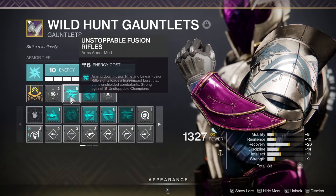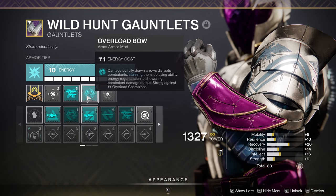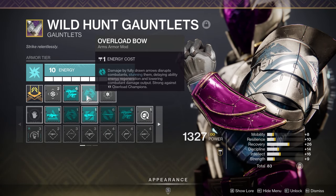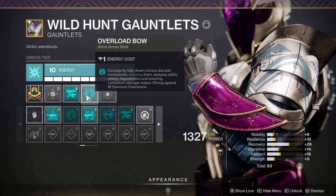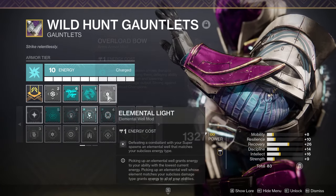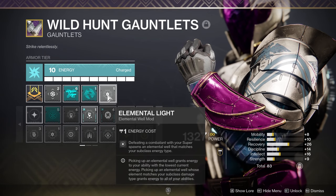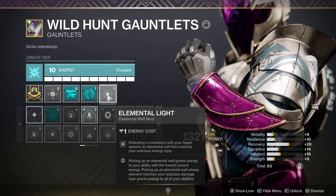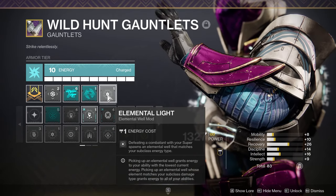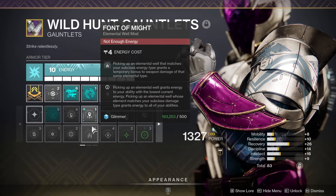In my Arms I have the Unstoppable Fusion Rifle Mod and the Overload Bow Mod, since these builds can be used in endgame activities and you may want Anti-Champion Mods. For general play you could swap the Champion Mods out — if you have Stasis Gauntlets, Grenade Kickstart would be a great option. In my Combat Mod slot here I have Elemental Light, which makes defeating a combatant with my Super spawn an Elemental Well matching my Subclass Type. If you have more Energy you could also go with Font of Might.